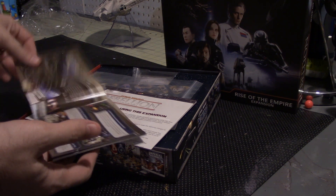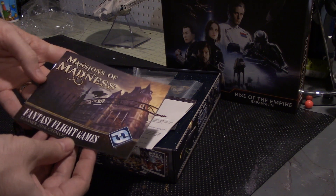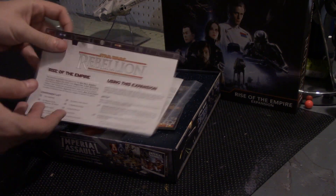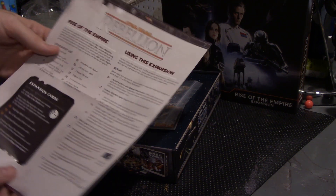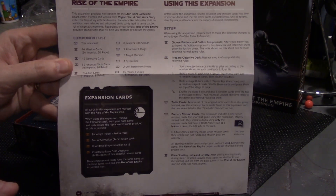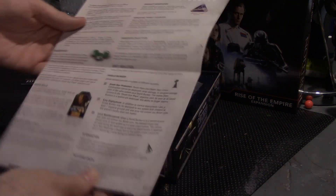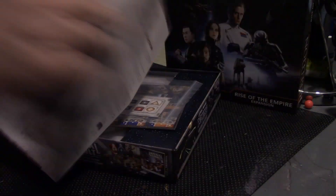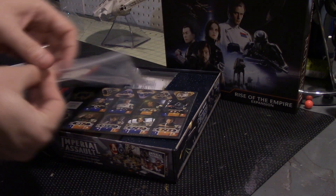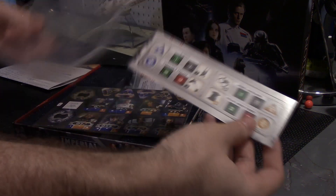So let's see what we've got here. We've got a Fantasy Flight Games summer 2016 catalog — that's pretty standard. We are getting a Star Wars Rebellion Rise of the Empire rules insert — also pretty standard. You're gonna have your rules, and I've already been briefed on pretty much all the changes that this makes. It does make a lot of changes to the game, but it definitely just adds a lot more.